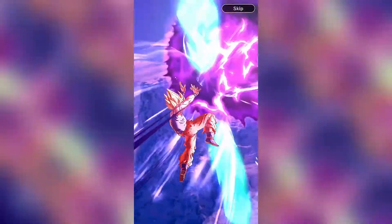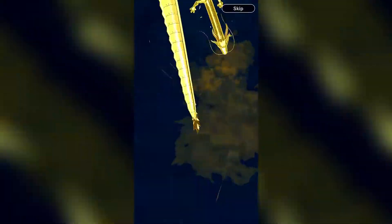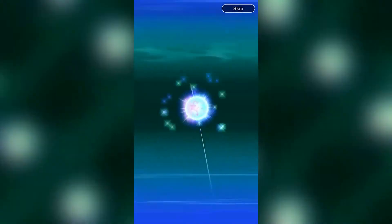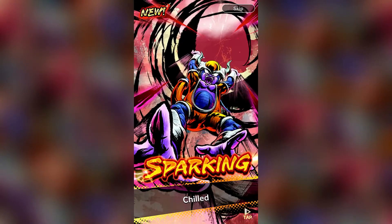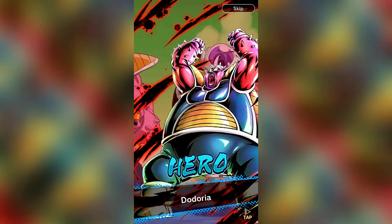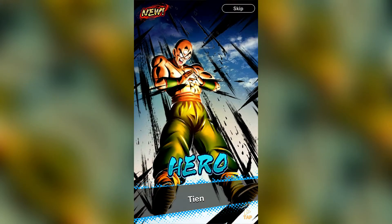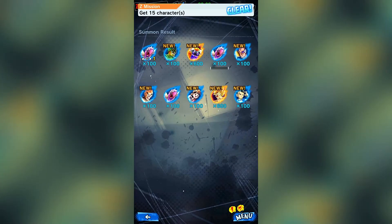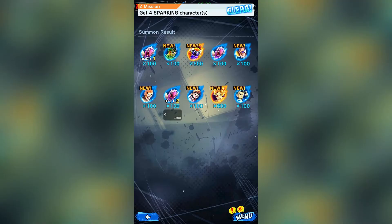Alright, it's happening! Let's see what we get - boom, Hero Dodoria, Hero Second Form Cell, Sparkling Child, Hero Dodoria again, Hero Napa, Hero TN, Hero Dodoria. Okay, I'm skipping these, they're weak cards. Level two, level two - number break. What do I get here?